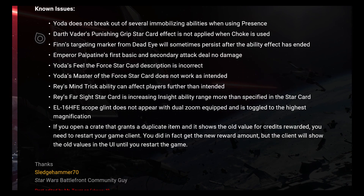Known issues — these are not fixed, but they are aware and working on them: Yoda does not break out of several immobilizing abilities when using Presence. Darth Vader's Punishing Grip star card effect is not applied when Choke is used. Finn's Targeting Marker from Deadeye will sometimes persist after the ability effect has ended. Emperor Palpatine's first basic and secondary attack deals no damage. Yoda's Feel the Force star card description is incorrect; Yoda's Master of the Force star card does not work as intended. Rey's Mind Trick ability can affect players further than intended. Rey's Farsight star card is increasing insight range more than specified in the star card. The EL-16 HFE scope glint does not appear with dual zoom equipped and toggled to the highest magnification. If you open a crate that grants a duplicate item and it shows the old value for credits rewarded, you need to restart your game client to get the new reward amount — the client will show the old values in the UI until you restart.